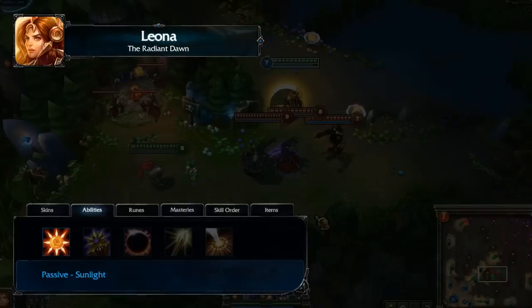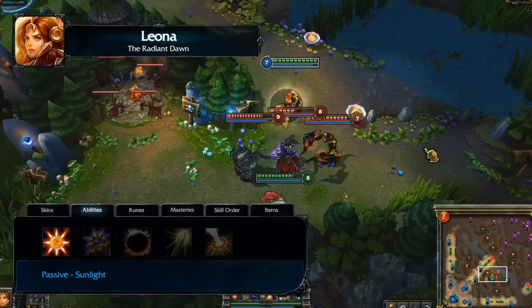Leona's passive is Sunlight. All of Leona's abilities mark enemy units hit. Allied champions who hit these marked enemies deal bonus damage and consume the mark.